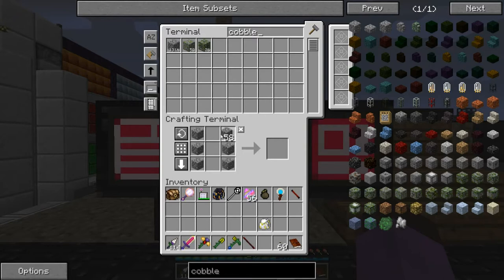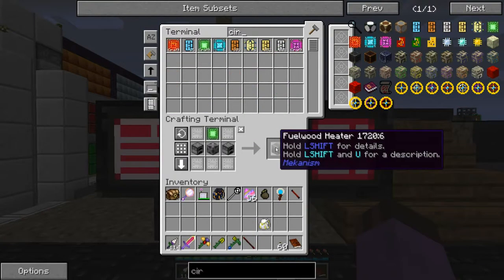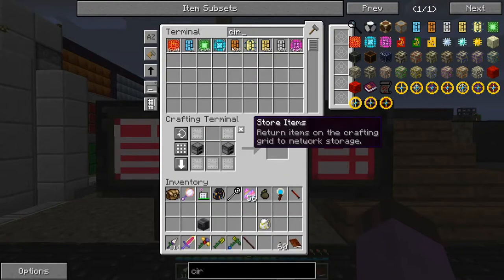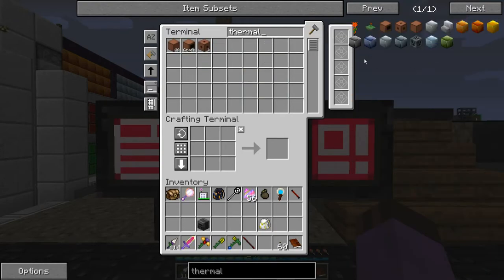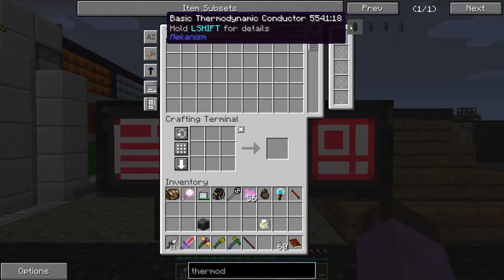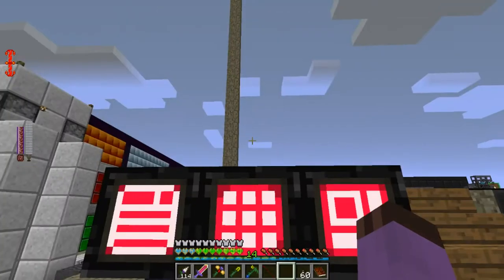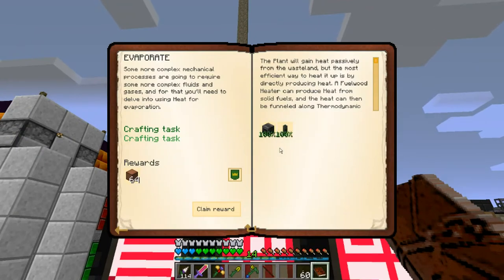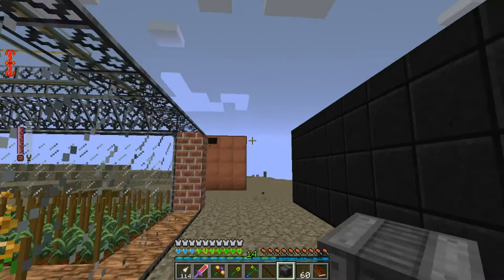Maybe I should put furnaces on autocraft. I'll just build a stack of them, use them as necessary. Fuel wood heater. And then the thermodynamic conductors — yeah, that's just steel and copper, and I think it called for four of them. I think that this should technically complete the multi-block if I just put a fuel wood heater on top of it.